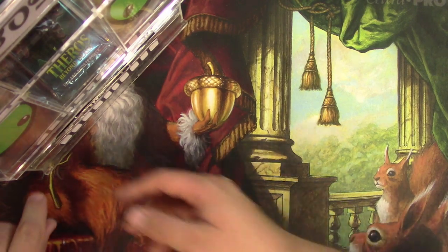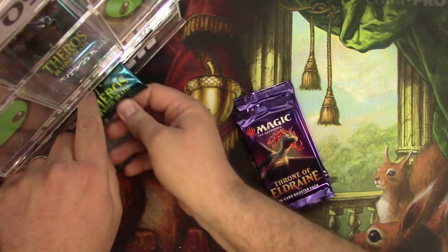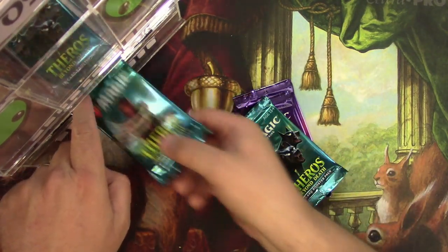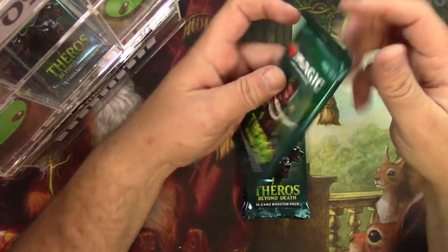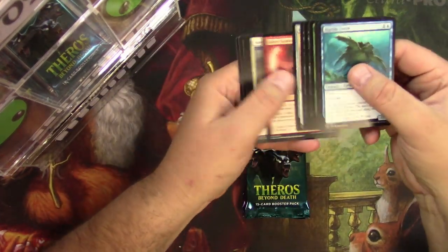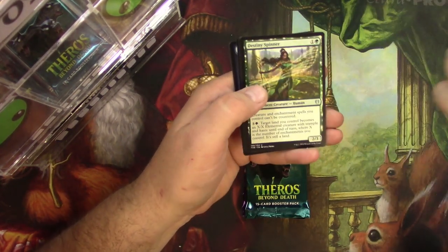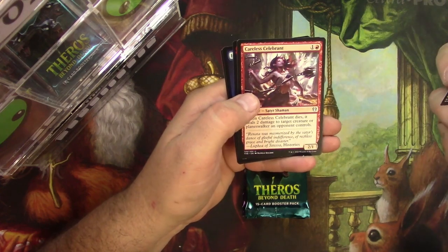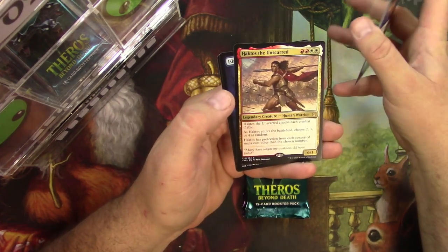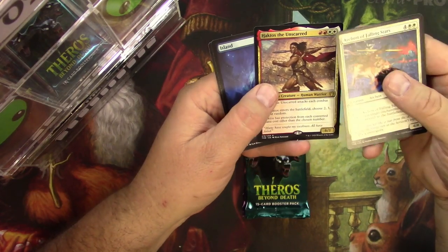Next up is Overhacks, also getting a loot box — two packs of Throne and two packs of Theros, good luck to you. Archon of Falling Stars, Destiny Spinner, Careless Celebrant, and Haktos the Unscarred. There's got to be a way to break this guy — I really like him actually.